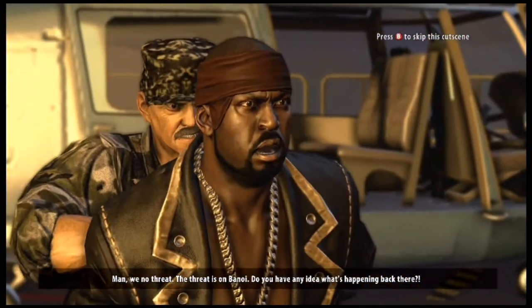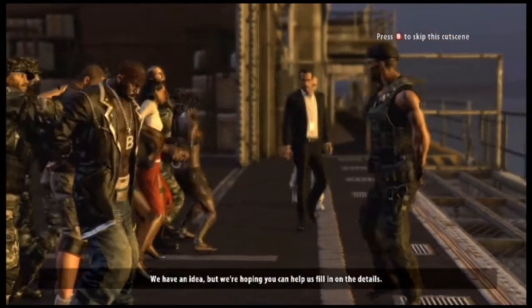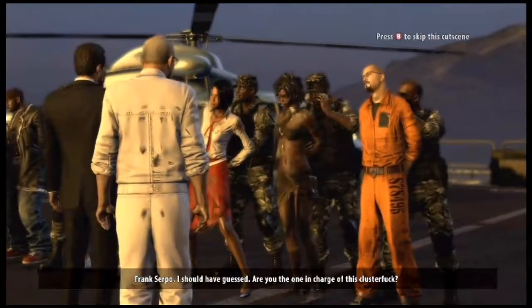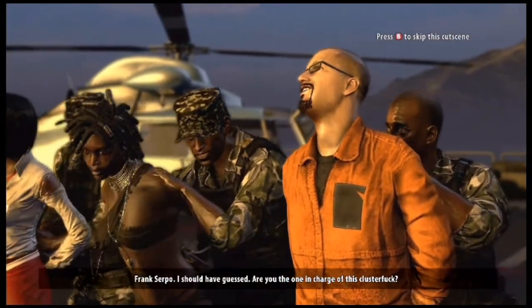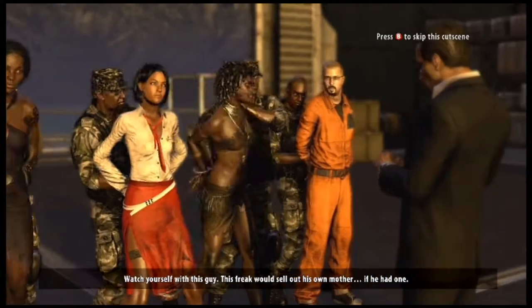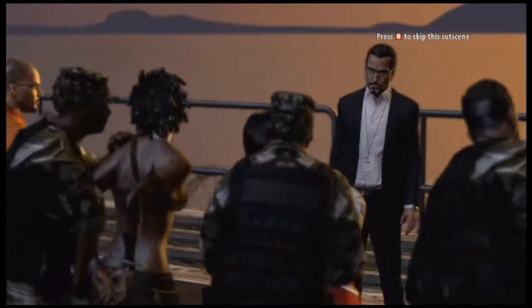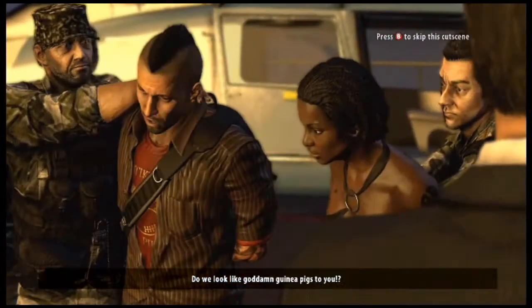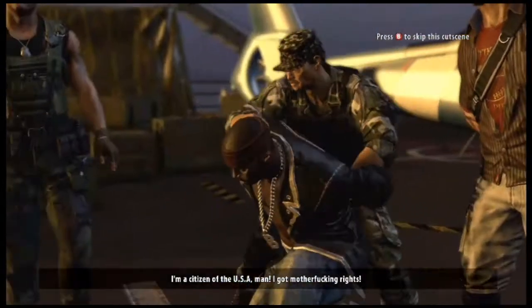Frank Serpo is introduced — the survivor recognizes him immediately, calling him someone who would sell out his own mother. Serpo orders the immune survivors taken down to the lab, with the others coming with him. Sam B protests furiously: do they look like goddamn guinea pigs? He insists he's a citizen of the USA with rights. The group is forcibly separated and taken in different directions.